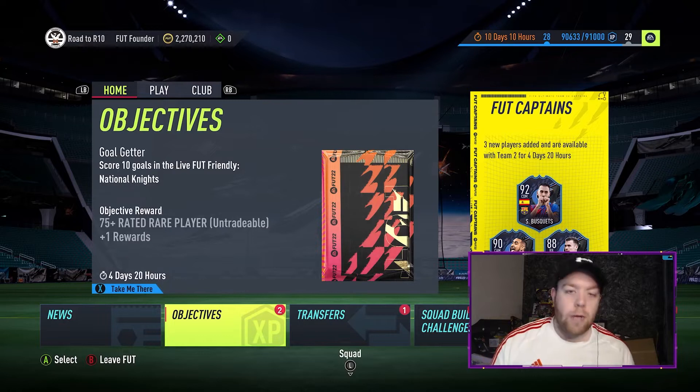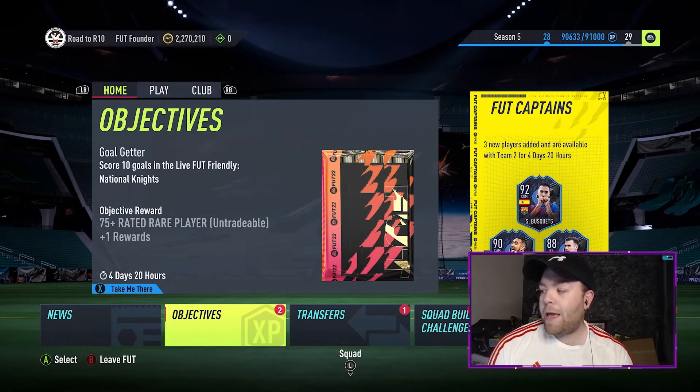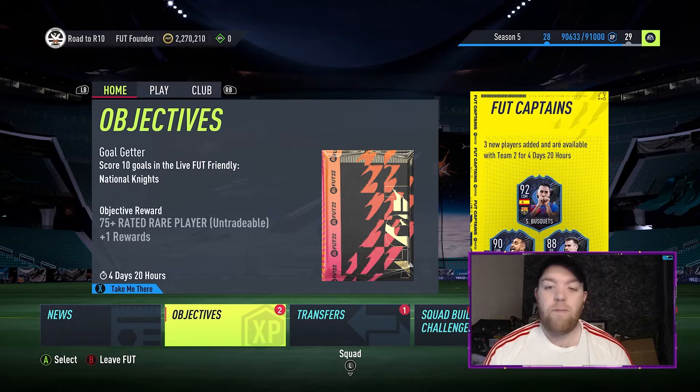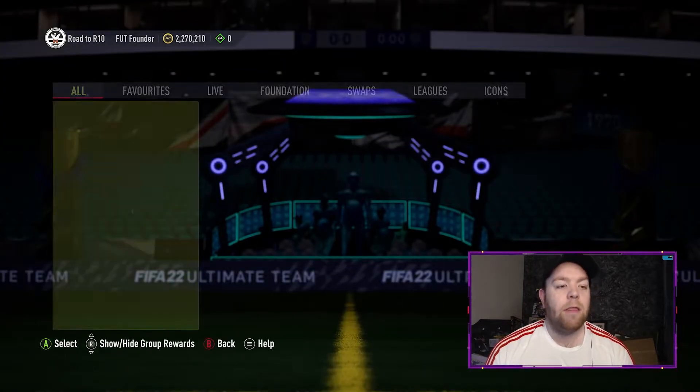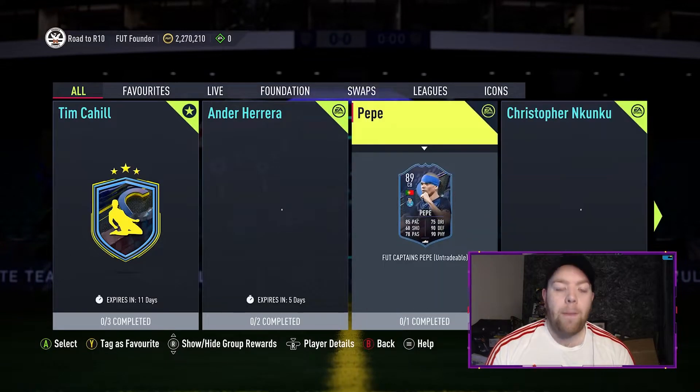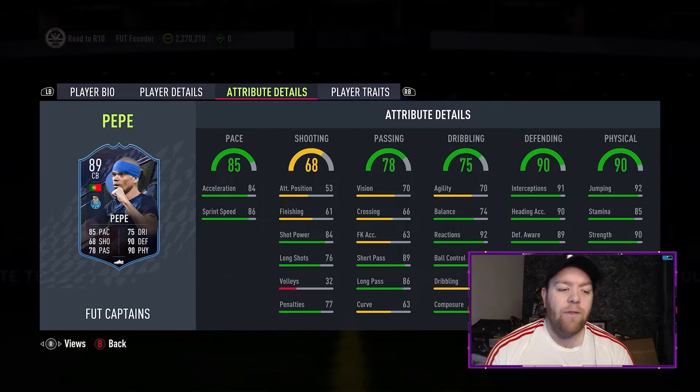So yeah, Sunday, as you can see on the right hand side, we've got a mini release of Busquets, Payet and Coleman, three very decent cards. We've also got some very nice content in the form of Pepe, 89 centre-back, he's got 85 pace, 78 passing, 75 dribbling, 90 defending, 90 physical, and he's about 30k, so he's surely up there with the best SBCs this year.